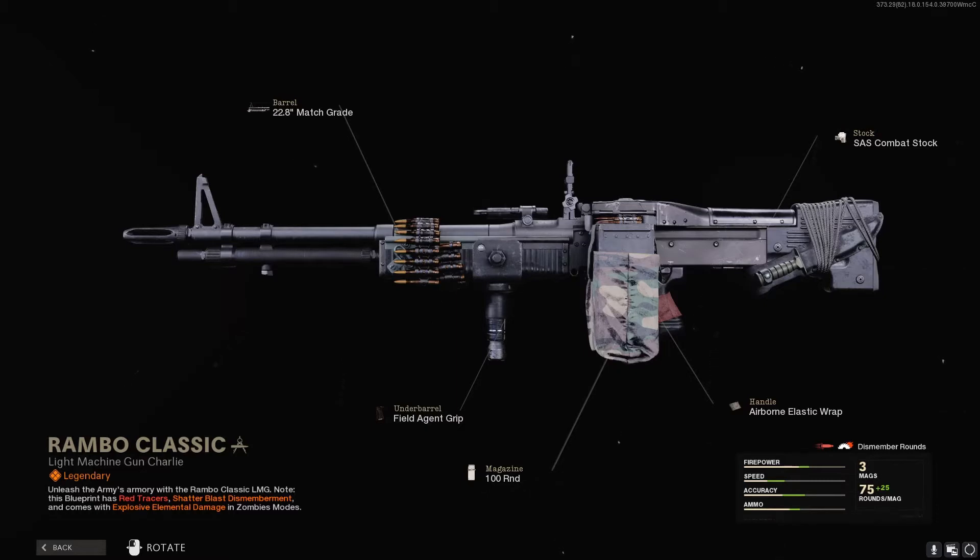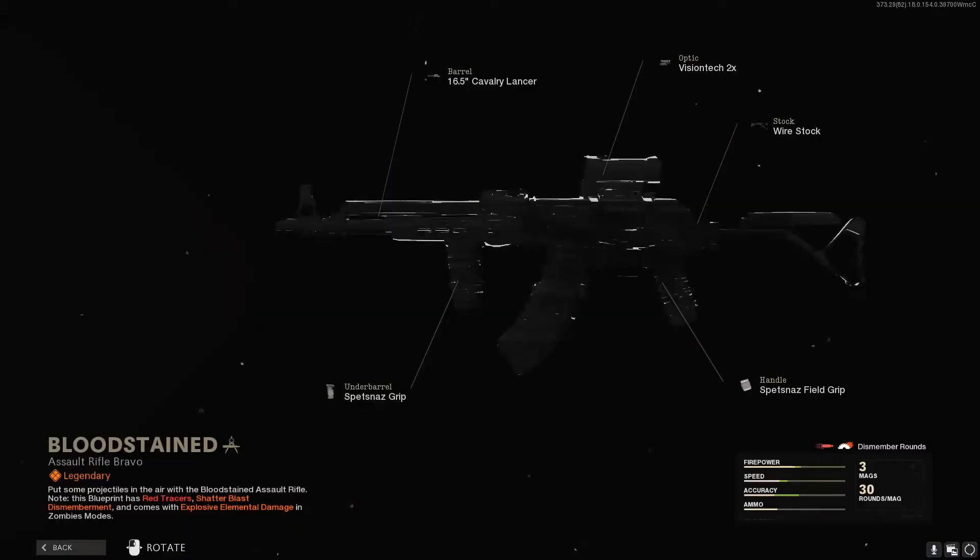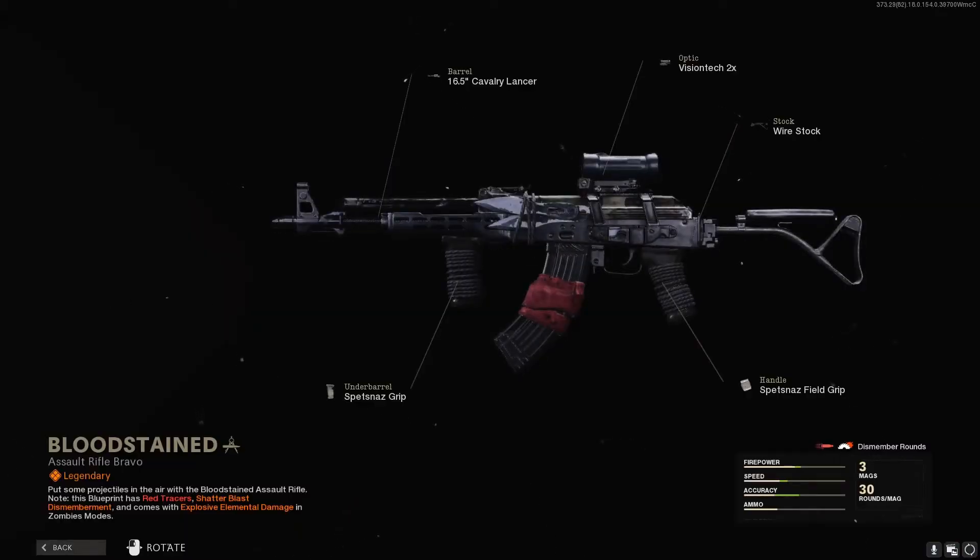In Zombies, when you spawn in with this gun it won't do damage to regular zombies, but if you fight a Panzer — which is weak to explosive bullets — it'll destroy the Panzer as if you had explosive rounds on your gun. Same goes for electric damage against a Megaton. This gun has explosive damage, so it'll show the explosion animation but won't deal elemental damage to regular zombies — only to Panzers or other zombies weak to explosive elemental damage.